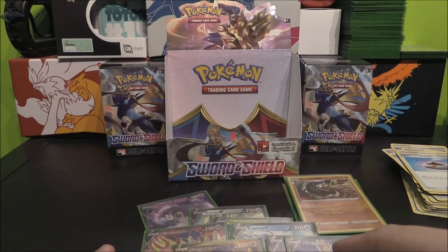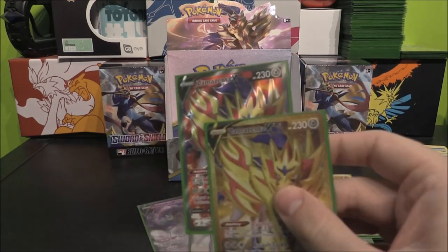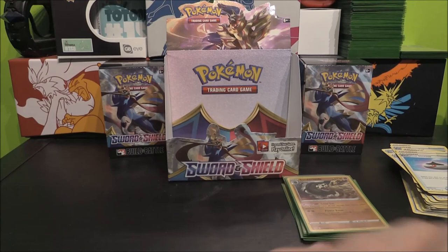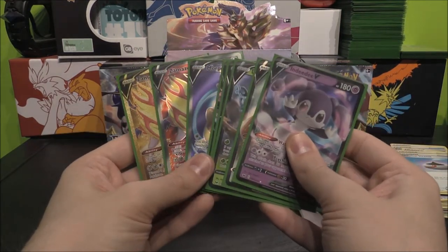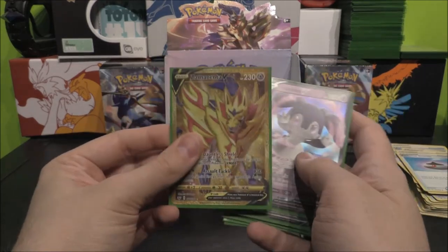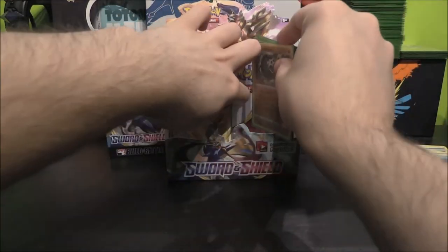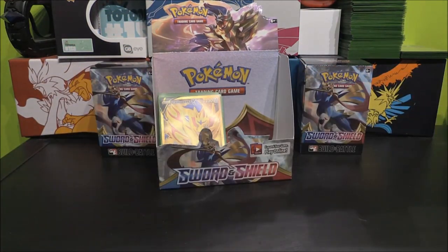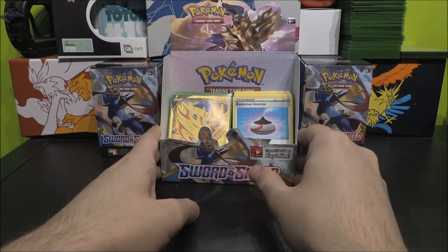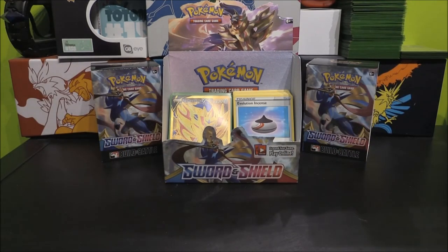Absolutely amazing. If I could do one thing it would just be to trade the Zacian gold for a Zamazenta — and then we would have had three Zamazentas in one box. That would have been insane. But I am absolutely stoked. Whether anything will top the fact that we got some absolutely amazing V cards here — I don't know. But we'll have to wait and see. That is definitely the highlight of our first box right here.